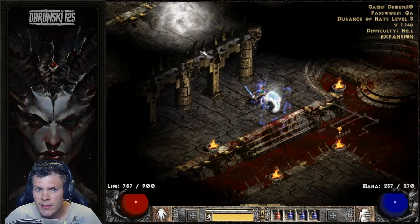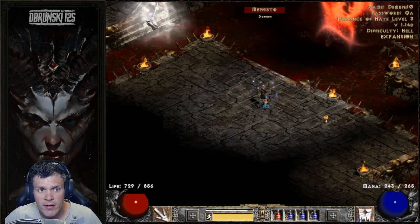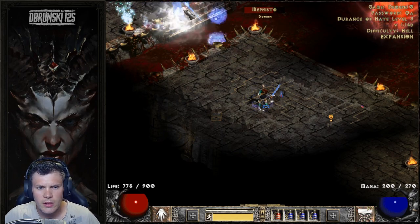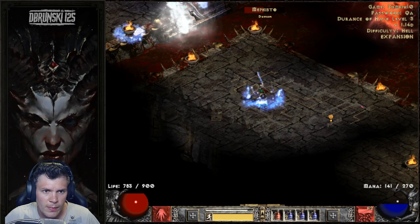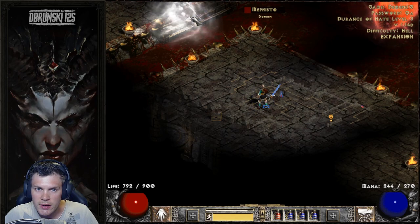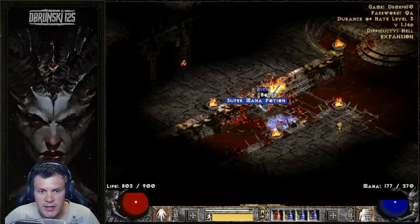Basically we just teleport to Mephisto, aggro him, bring him down, and avoid his elemental attacks. Just out of range here, and then he's just going to sit there. Switch to the offhand, cast Lower Res, and we just Blizzard him. This is the standard moat trick - very simple, and a good way to get gear early on. Periodically cast a couple blizzards, switch to offhand, and keep casting Lower Res on him. If you do aggro one of the council or ghoul lords, it's not the end of the world - you can teleport to the other side of Mephisto and lock him in his little ledge.